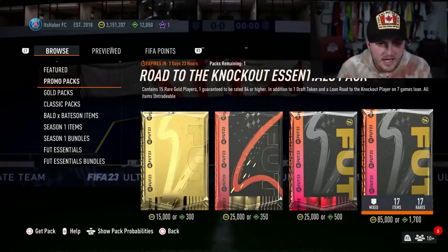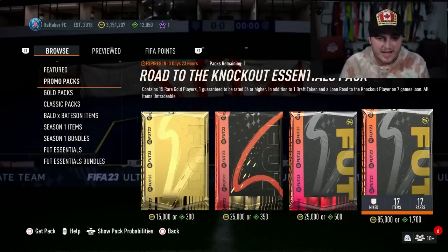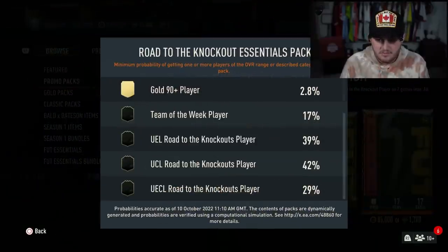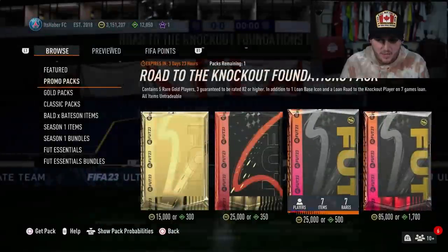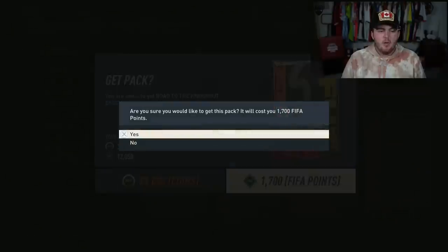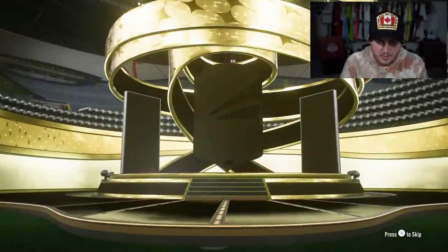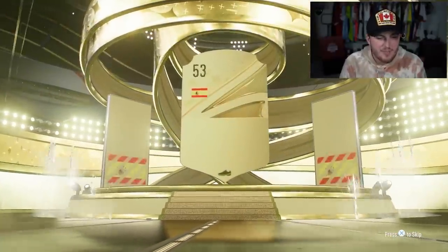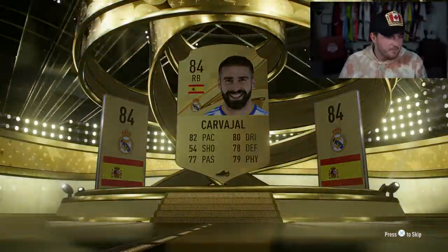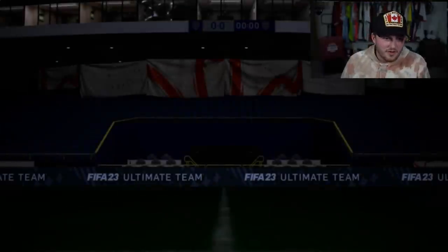We also got a Road to the Knockout Essentials pack and a Foundations pack. This pack has a decent chance of getting something good - both these packs. This one's got a 90% chance of a walkout. So let's open these up and see what we get. 1,700 FUT points for the Foundations pack, we'll open this up first. And we're going to get ourselves at least a board. It's going to be Spanish right back - Carvajal. Not great at all. That's fair enough though. I think this is untradable.